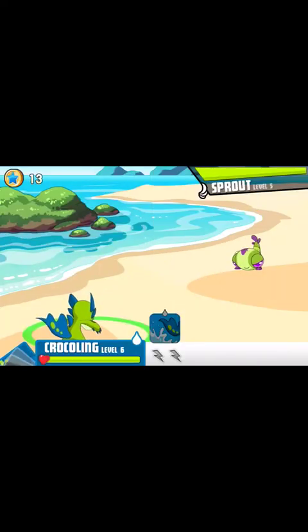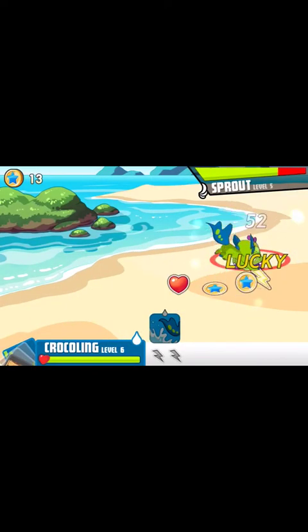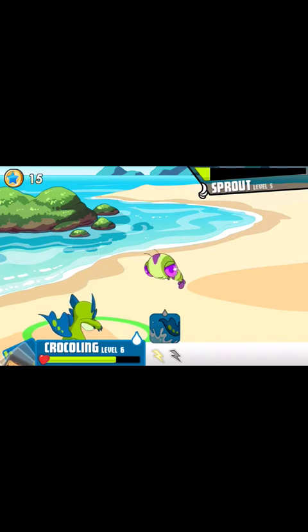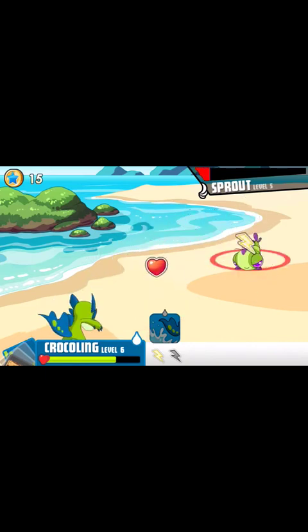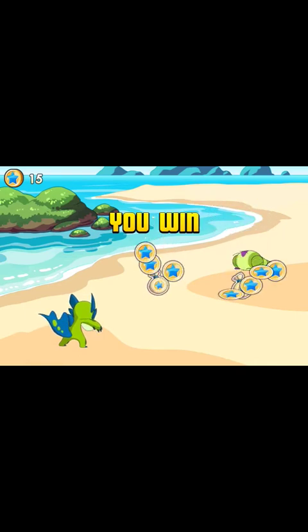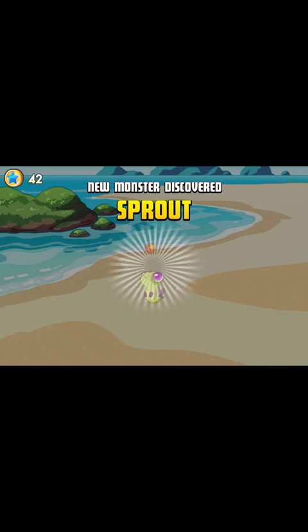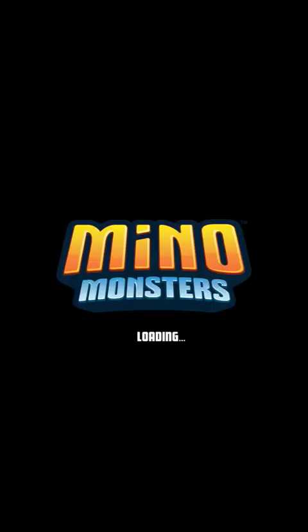In this game, there's a treasure chest that you get to unlock in the beginning of the game, and it gives you any monster in the whole game — Rare or Mega Rare. Mega Rare is the second best. The best is Legendary, and those are the bosses, like the Fire Legendary, which we're going to try to get from this.